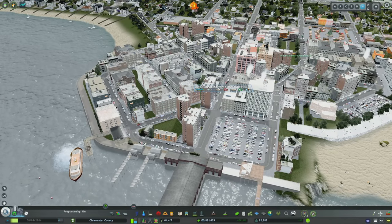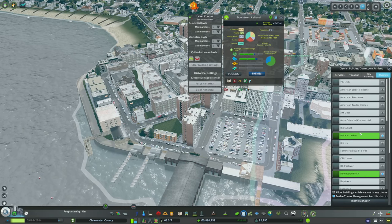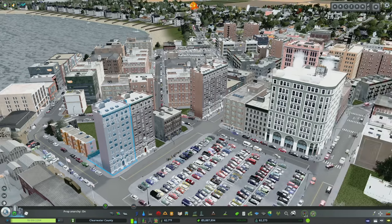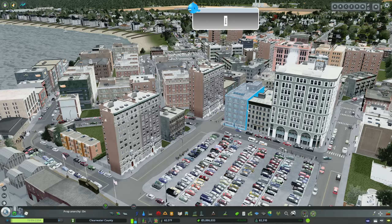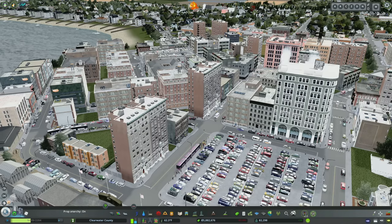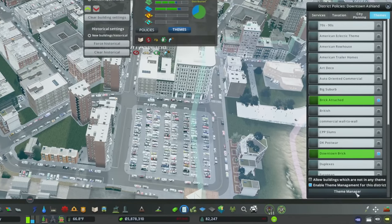Having building themes back makes today's build much better because we can set a building theme for the area and let things zone in, then adjust around the edges. We'll go into themes and get rid of the themes spawning really tall buildings. This is a 10-story building, and in a city the size of Ashland, I just don't think it's reasonable. I'd like mid-rises — maybe up to this height, with anything taller being the most prominent building in the skyline. We're going to use the Brooklyn and Queens content creator pack, which has excellent mid-rise buildings.